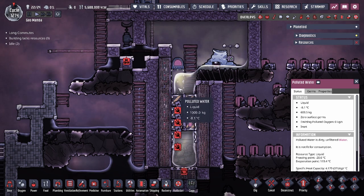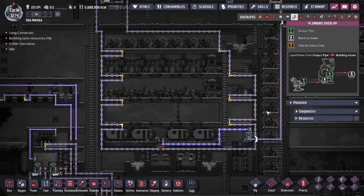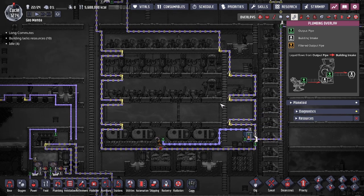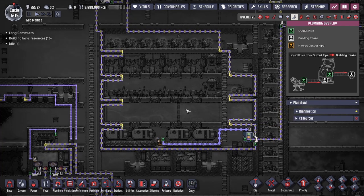I would recommend expending the cold energy whenever you can. There are many methods — you could run it through a hot area a single tile at a time so you consistently chill that area without over-chilling it too fast. You actually want to absorb as much heat energy as possible. A long radiant pipe will overwhelm the area, chilling it cold too fast, meaning you won't consistently keep heat energy absorbed. Once you chill it to a negative temperature, you're not heating the water enough to safely sieve it.